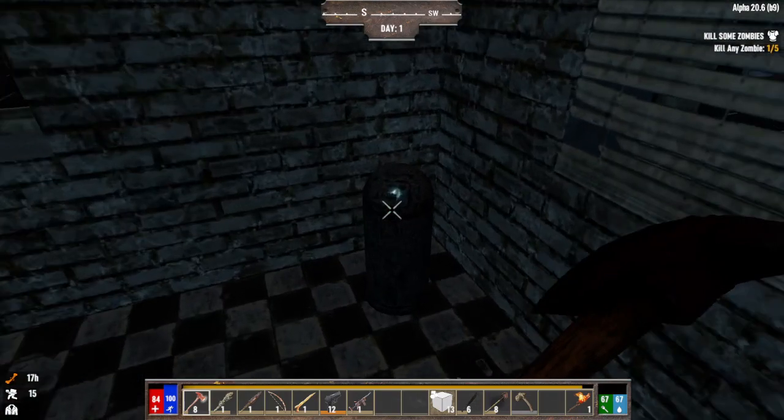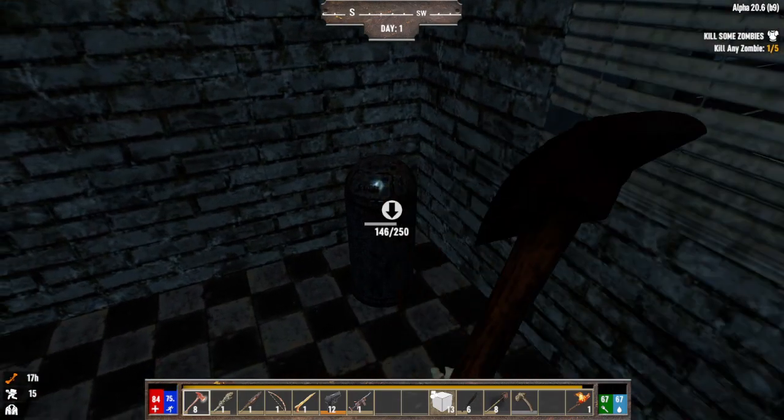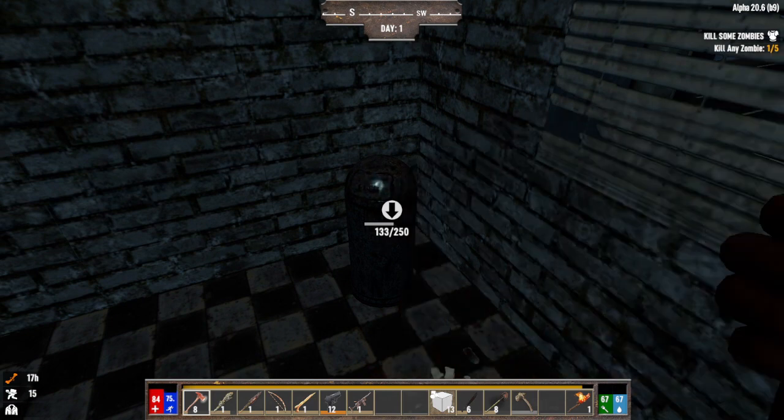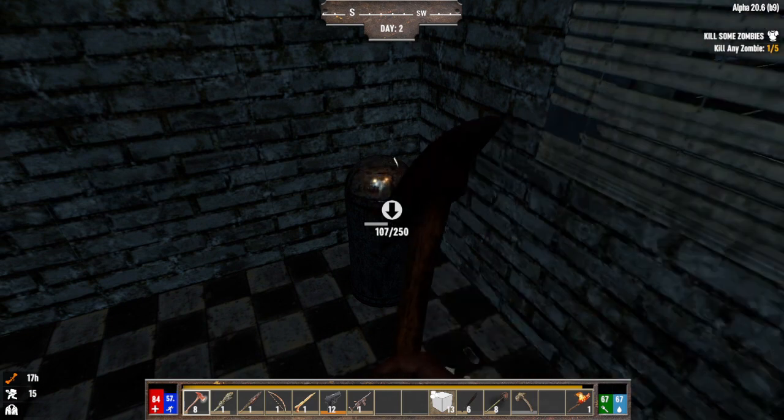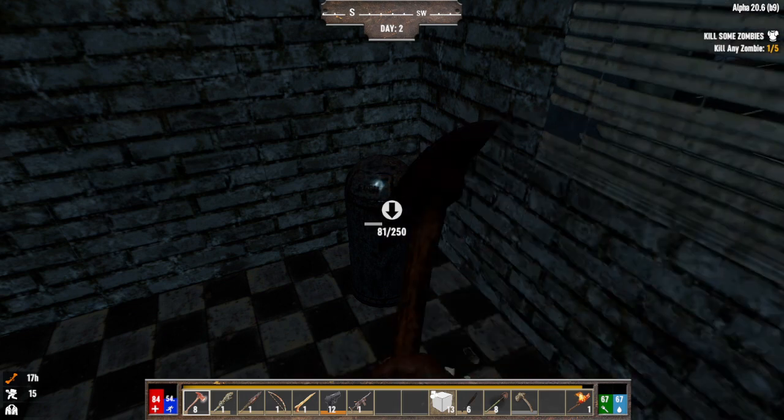Where did I get all that armor? Oh yeah, I got it from the beds — the iron. You can't get anything from this metal thing though. It's made out of metal — why wouldn't you get iron from this?